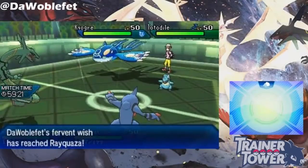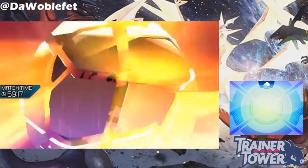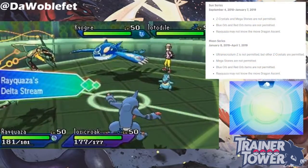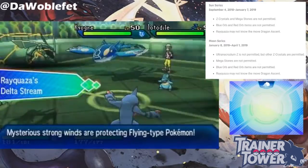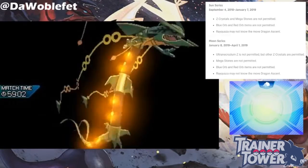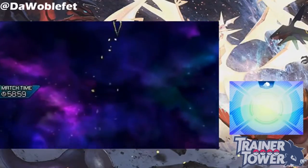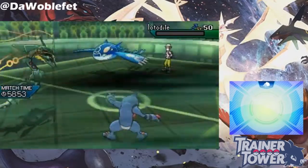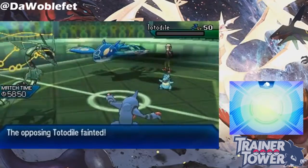In order to Mega Evolve, Rayquaza must know the move Dragon Ascent. Because of this unique condition to Mega Evolution, Dragon Ascent wasn't allowed in VGC 2019's Sun or Moon series because those series banned Mega Evolution. In addition, you must have progressed far enough along in the game to use Mega Evolution via Mega Stones, even though Rayquaza itself doesn't use one.